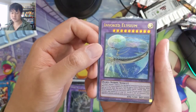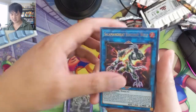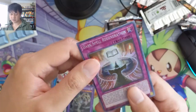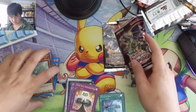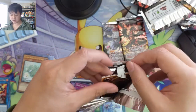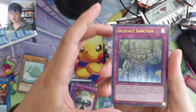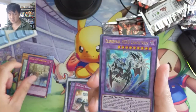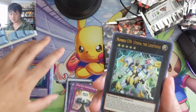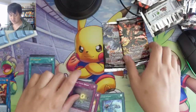Invoked Elysium — first one we have. Goyo Defender, same for that, another Solomon's Greed, Dark Spell Regeneration is the secret. When you open one box I feel like there are minimal dupes on the secret rare slot. Artifact Sanctum, Elemental Hero Chaos Neos — that looks really cool. Utopia the Lightning, Afterglow, and then High Rate Draw.